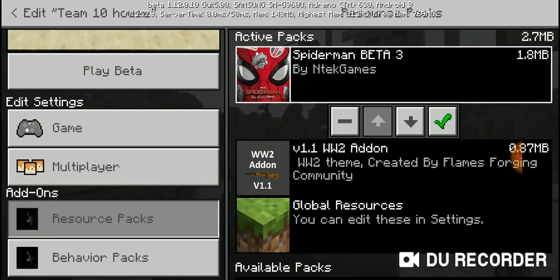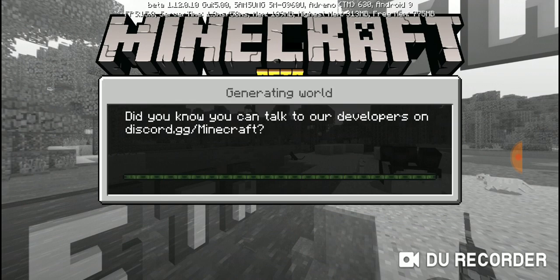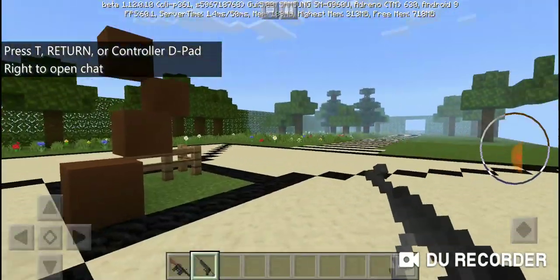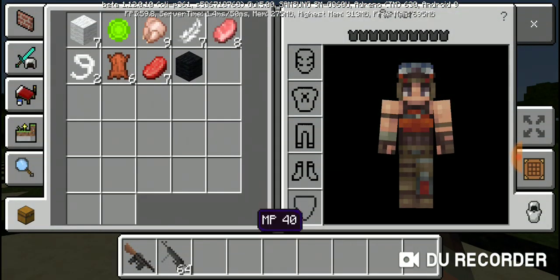Add-ons are like stuff where you get guns, you get Minecraft skins, and that's what I want to be doing. I will be showing you guys the add-ons just to make sure you like them. You can get the dragon add-ons. I was already in the world testing the guns out, and yeah, these are the guns. So let's get rid of all these.